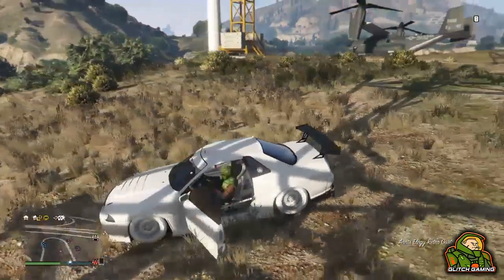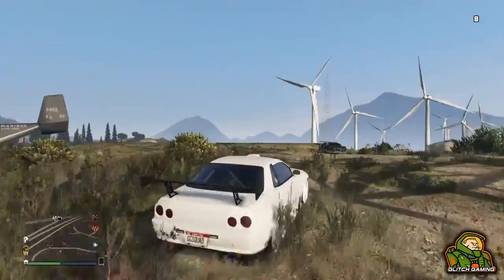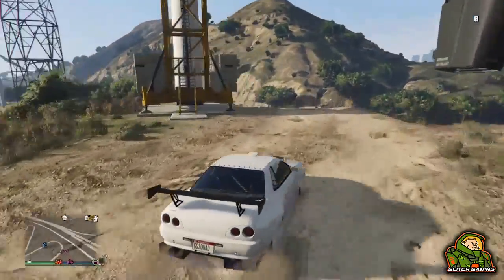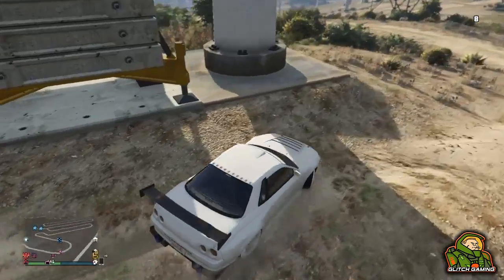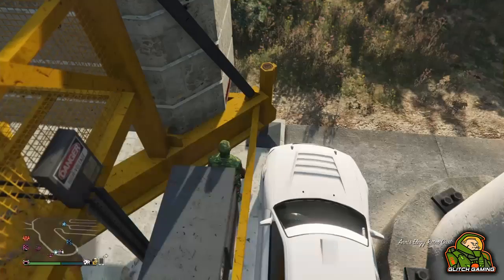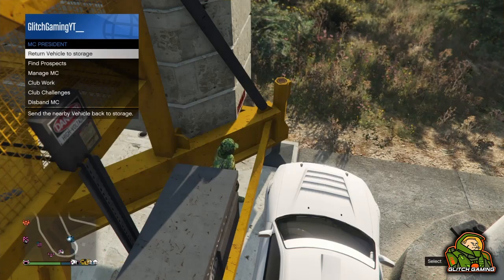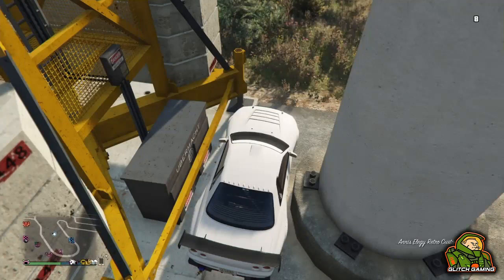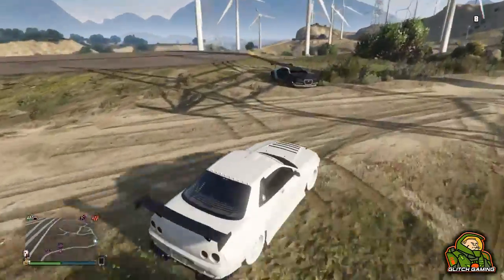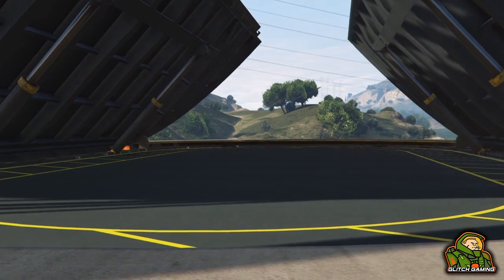Get inside the car and block off both the passenger side and the driver side — you can get a street car and park it up against a rock to block the passenger side. Once both sides are blocked, when you get out of the car you will teleport in and out. Once you're able to teleport, go to Motorcycle Club President in your interaction menu and hover over 'Return Vehicle to Storage'.